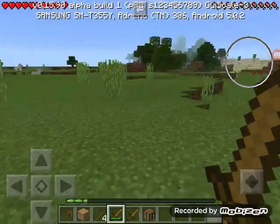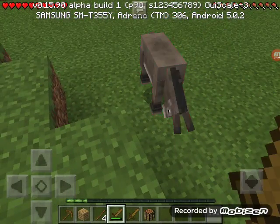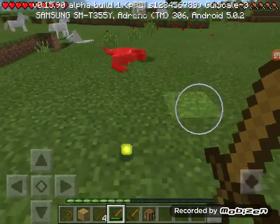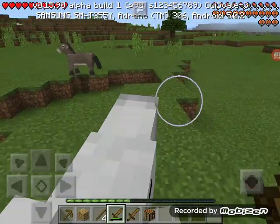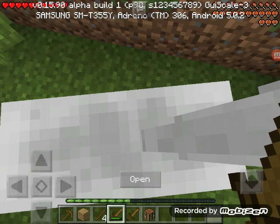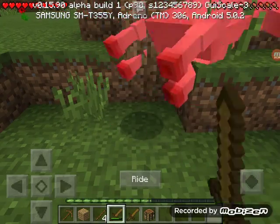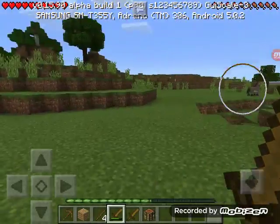Okay, it didn't give me anything — that's really unfortunate. Got a donkey, let's kill it and get some leather — maybe it'll give some. Even the donkey gave me nothing. Let me just mount it. Give me leather please! It won't give me any leather. I at least got some experience.